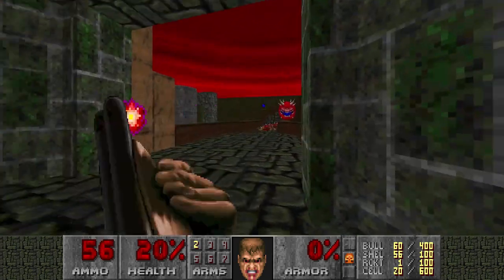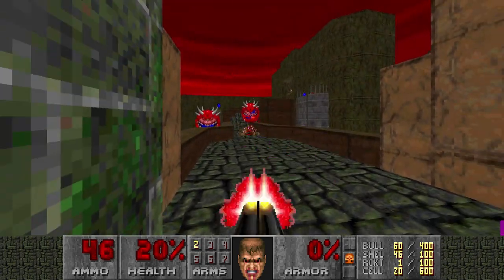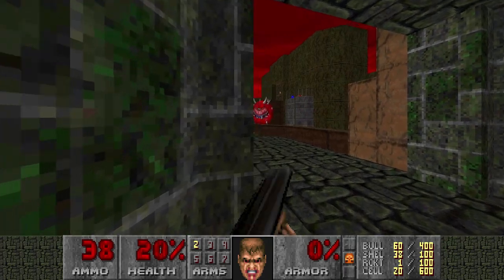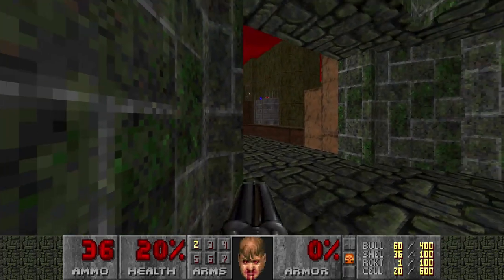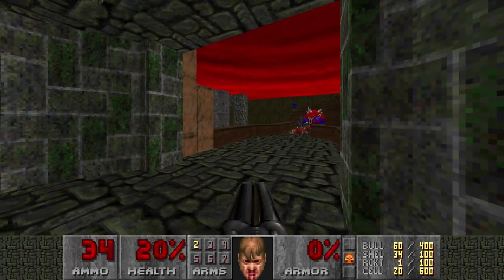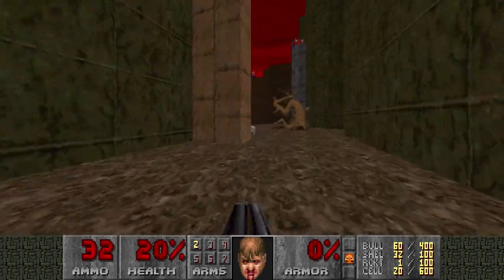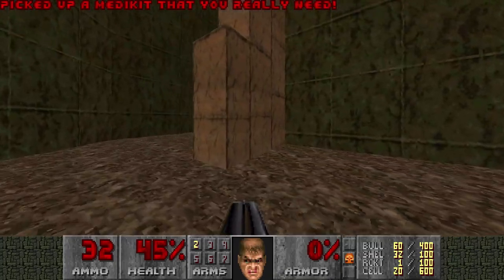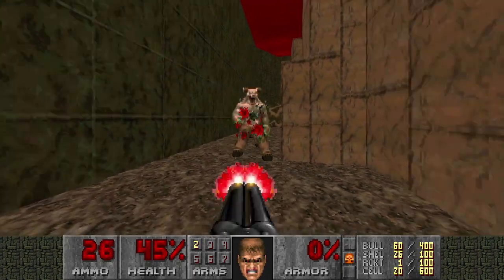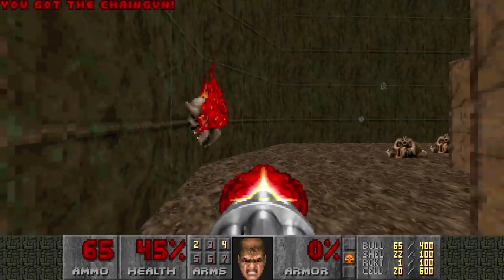Okay, from here we're gonna kill the Cacodemons — there's three of them I believe. Here they come. Okay, that one is leaving. I'll wait for him. Any shotgunners left? One. What the heck? Let's go down. Dodge the Hell Knights, and there is a chaingun in here. I want that weapon — I want the chaingun to deal with these annoying Lost Souls. Good grief.